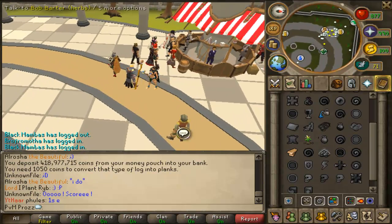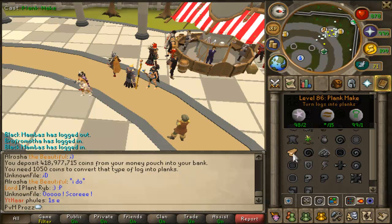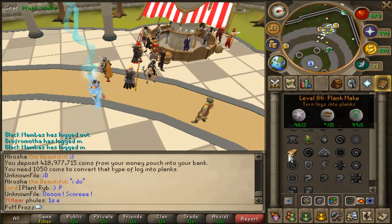You need Mahogany Logs and 1,050 coins per log. You also need 2 Astrals and 1 Nature, and have an Earth Staff or Earth Battle Staff so you don't need to pay for the Earth Runes, making it cheaper.